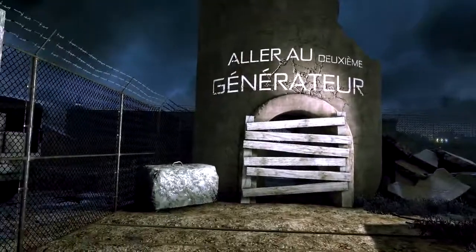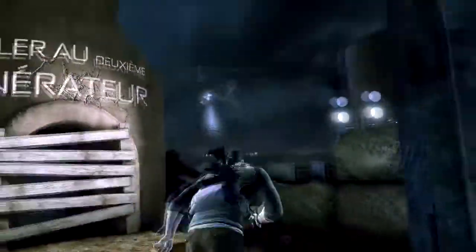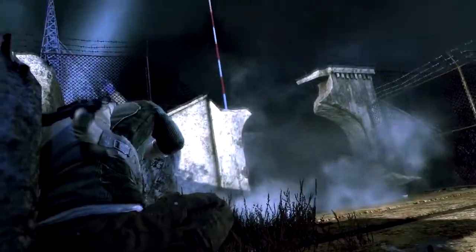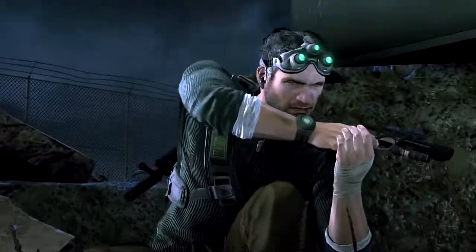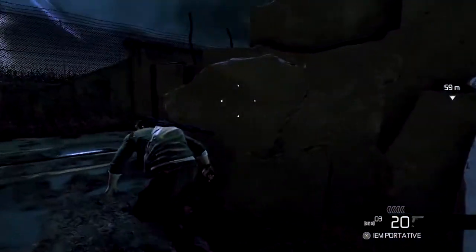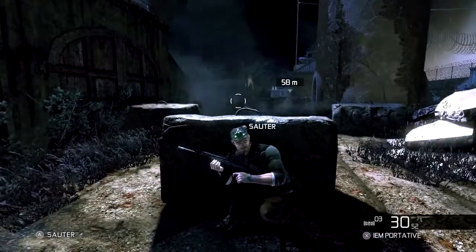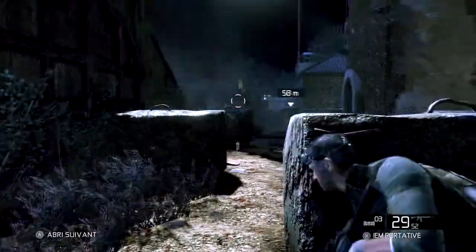Putain ! Mes hommes ont investi trop de temps et d'argent pour que vous foutiez tout par terre ! Brim m'a demandé de récupérer Sarah. Elle est à bord avec moi et on arrive. Papa ? Qu'est-ce qui se passe ? Ne t'inquiète pas, mon cœur. Ça va bien se passer. On est là dans deux minutes. Il me faut les coordonnées du deuxième générateur pour pouvoir t'aider. Je te connecte sur les comms de Prentiss. Je ne fais pas descendre avant que j'arrive. Demande l'autorisation de faire feu, chef ! Accordé !